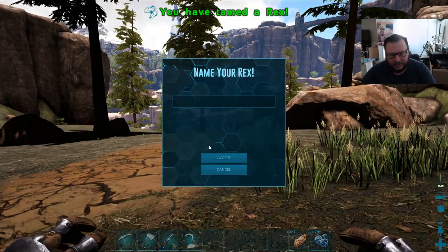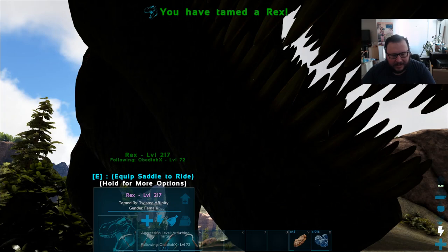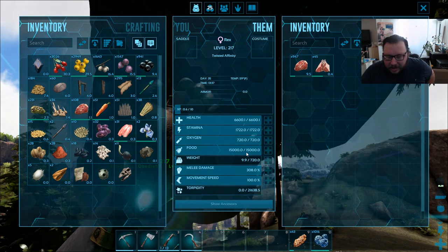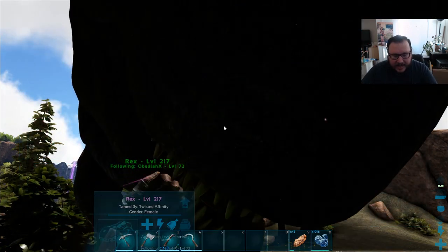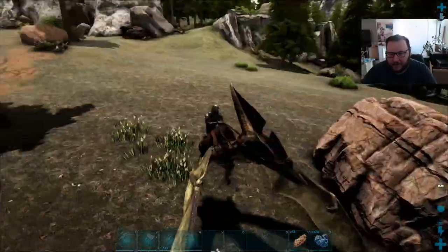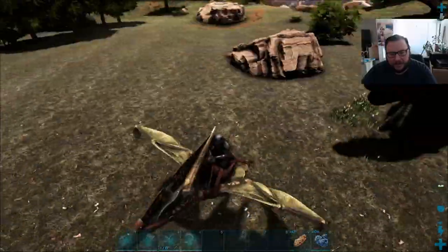There it is! Let's see what his stats come out to — level 217: 6600 health, 1700 stamina, 720 oxygen, 15,000 food, 720 weight, 308 melee damage, 100% movement speed. Let's go ahead and transfer everything back onto him from my other rex. He's on follow — we'll get him back to base and I'll finish up the building and show you guys what we got done.